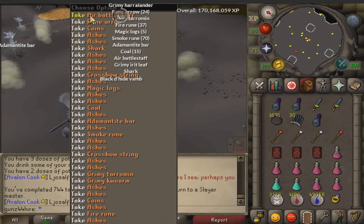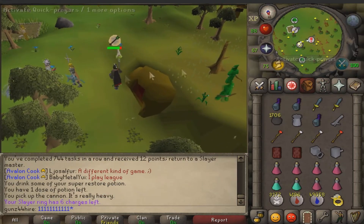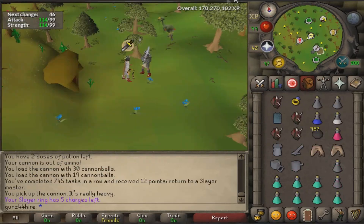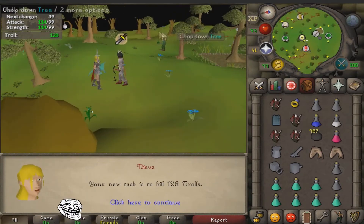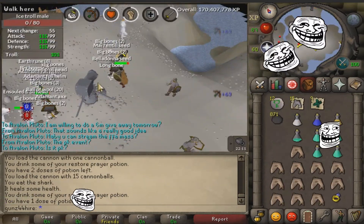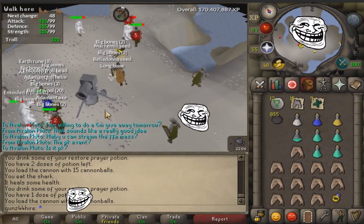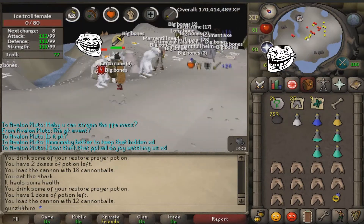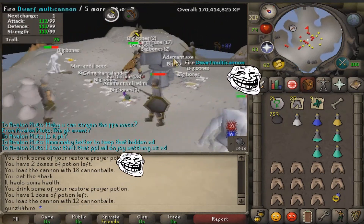After completing the task on normal ones I started barrage-ing them — insane XP. Done now, new task: Black Demons. Did that pretty well AFK. Then a long bone drop — and a second long bone?! You've got to be kidding me. Damn trolls.